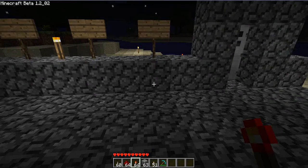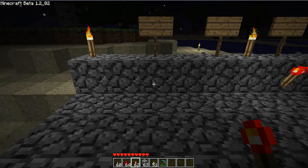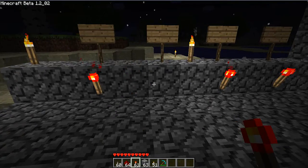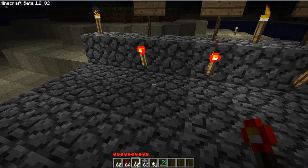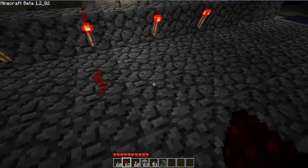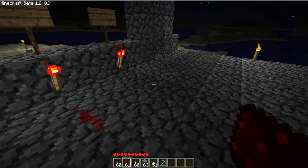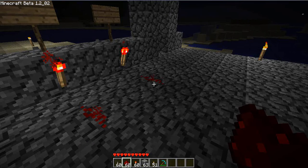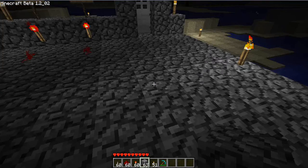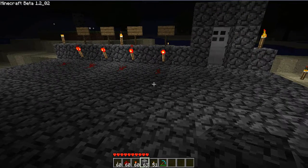So first of all we put down redstone torches by all of the levers. That transfers the signal from the lever back behind the block. So now we need to decide what the combination is going to be. I'm going to make it that A and D have to be off, so we have to put an inverter by A and D.